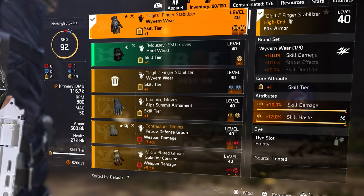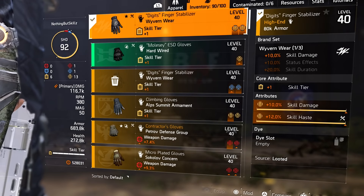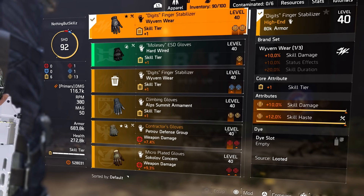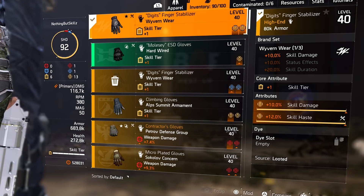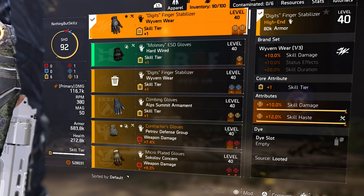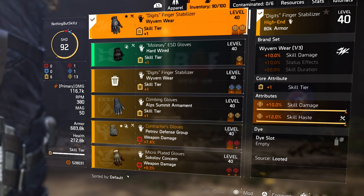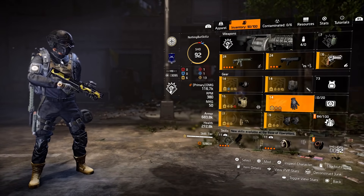For the gloves, we're running our first piece of Wyvern Wear because we get that 10% skill damage - that's a great piece to put on any skill build. That 10% skill damage with one piece is hard to not run on any type of skill build. We have one skill tier, 10% skill damage, and 12% skill haste - a god roll piece of gloves. This is the one god roll piece I have on this build.